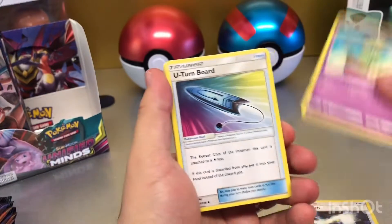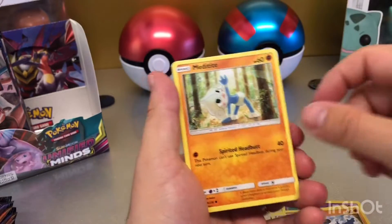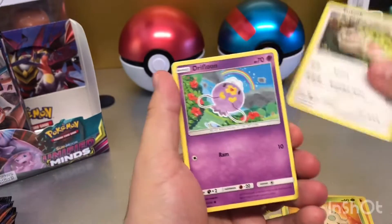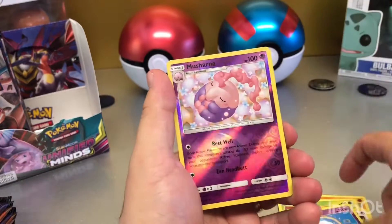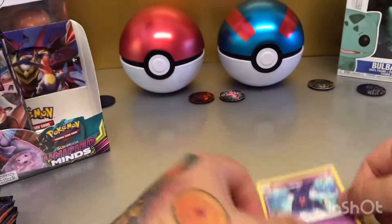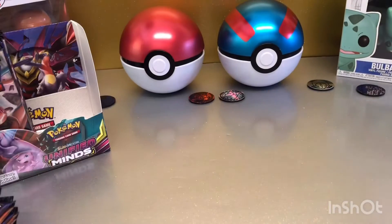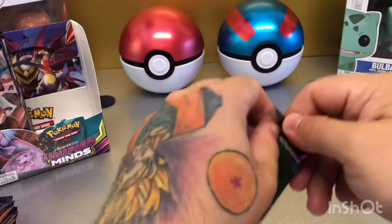Tag Switch, Algium, U-Turn Board, Violu — I can never pronounce that — Militate, Shroomish, Slakoth, Drifloon, Mashana, and a Toxapex — non-holo. Come on, rainbow — where are you hiding?